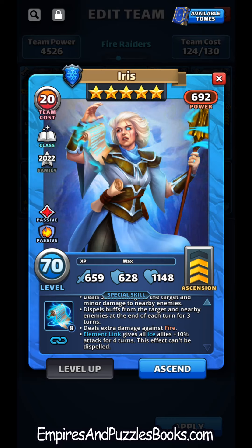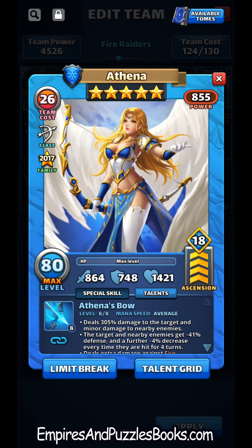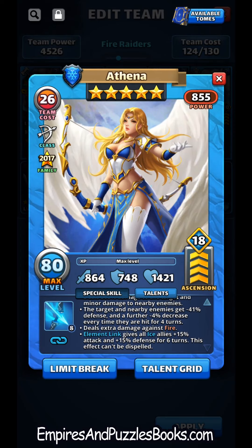What has me intrigued is her elemental link, which gives all ice allies 10% attack for four turns and this effect can't be dispelled. For synergy, most of you know I'm big on defense down plus elemental defense down and then hitting with strong same-color heroes. That brings me to Athena, who is a defense down hero — her elemental link gives all ice allies plus 15% attack and plus 15% defense.